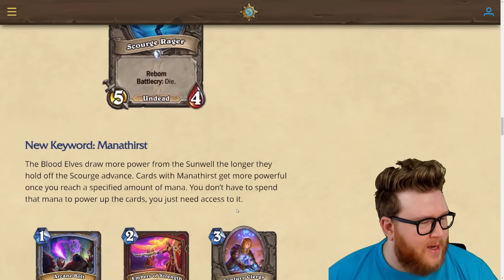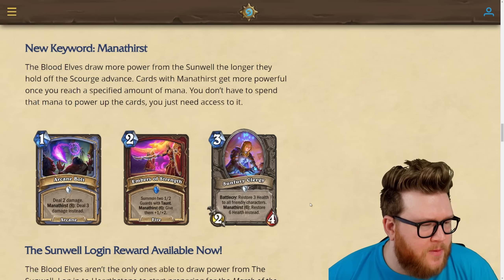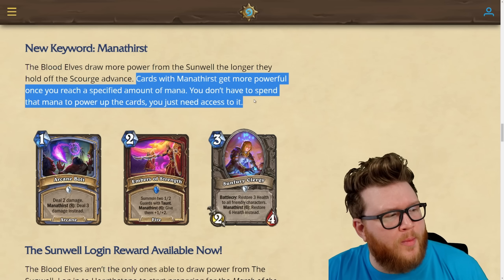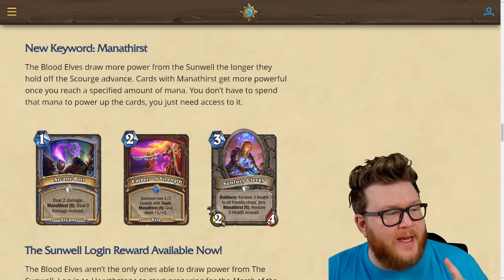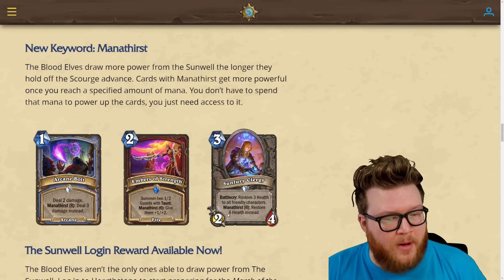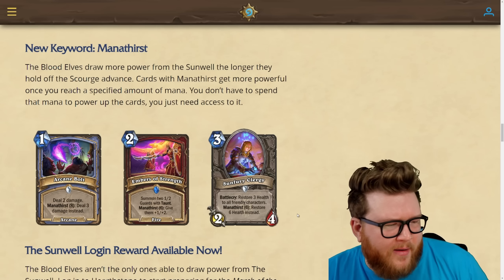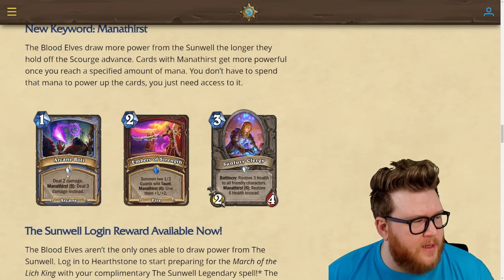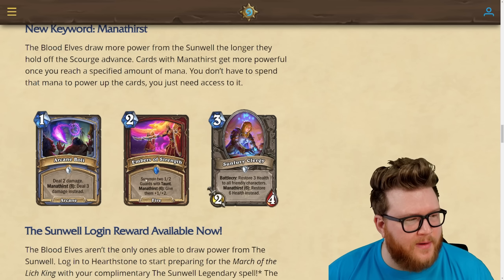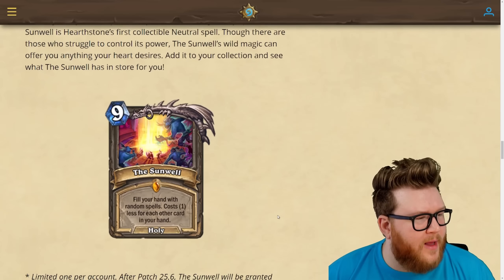There's a new keyword called Mana Thirst. Cards with Mana Thirst get more powerful once you reach a specified mana amount — you don't spend the mana, you just have to be at that mana level. So a three-cost card with Mana Thirst 6 gets a bonus effect once you reach six mana, similar to Omega cards but at set mana costs. The scaling isn't enormous but is significant — for example, doubling the stats of a two-drop when played past turn six.